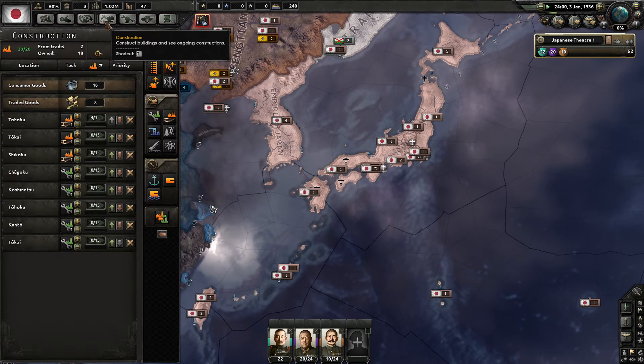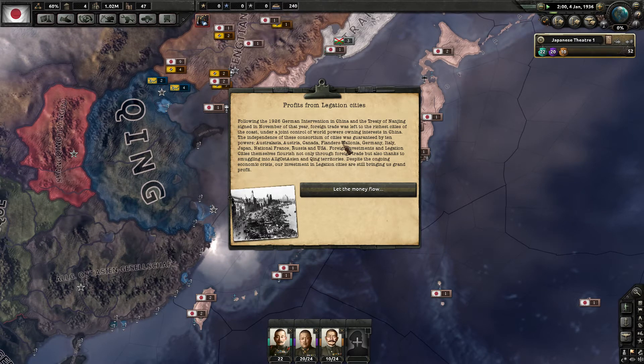Looking at the legation cities event: following the 1926 German intervention in China, the Treaty of Nanjing signed in November of that year left foreign trade to the richest coastal cities under joint control of the world's powers. The independence of these consortium cities was guaranteed by ten powers — Australasia, Austria, Canada, Flanders, Wallonia, Germany, Italy, Japan, National France, Russia, and USA. Foreign investments flourish through trade and smuggling.